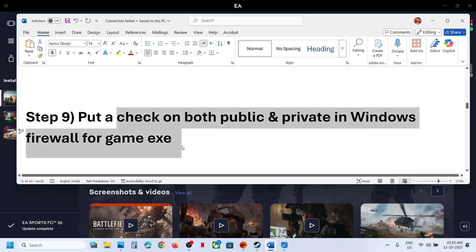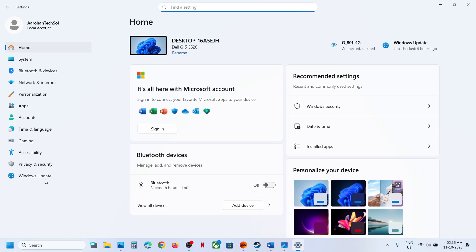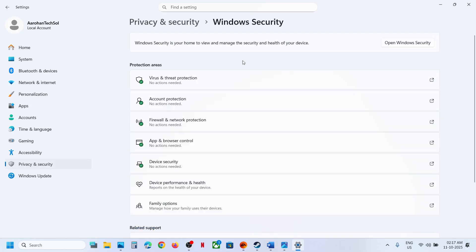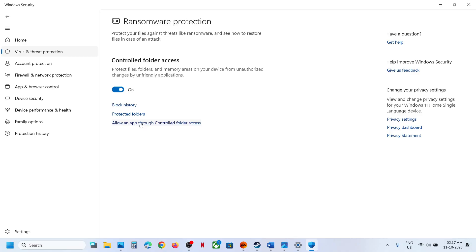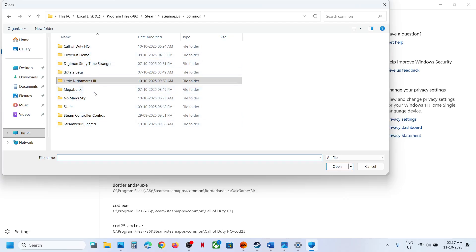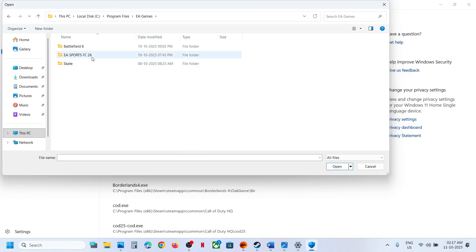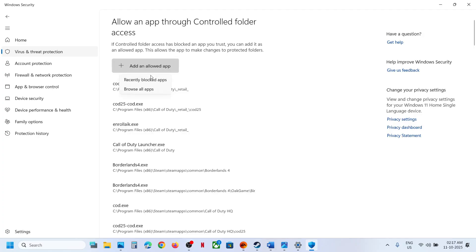The next step is to add the game exe file to Windows Firewall. Go to Privacy and Security, Windows Security, then Virus and Threat Protection. Scroll down and click 'Manage ransomware protection,' then 'Allow an app through Controlled folder access.' Click Yes, then Browse Apps, navigate to your game installation folder, and select the game exe file. Click Open, then Add.